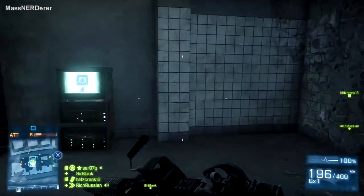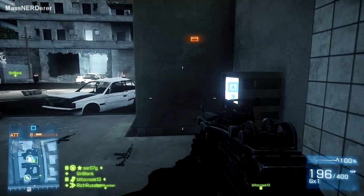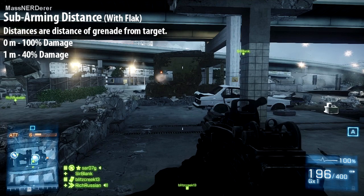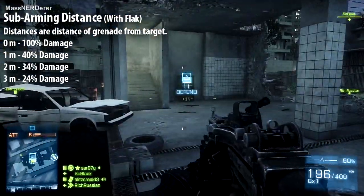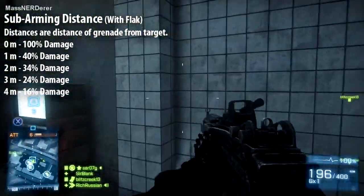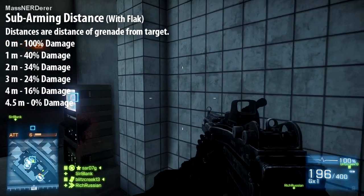How do these numbers change with flak? If your projectile hits within a half meter of the target it's still an instant kill. But as a shot lands one meter away you only do 40% damage, two meters away 34% damage, three meters away 24% damage, four meters away 16% damage. And again, if your projectile hits four and a half meters out, no damage is inflicted on the target.